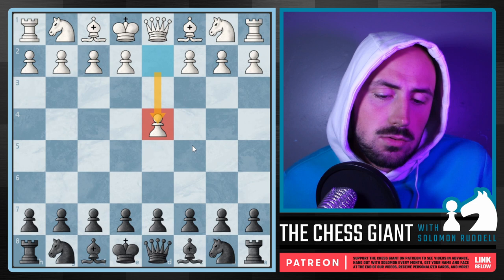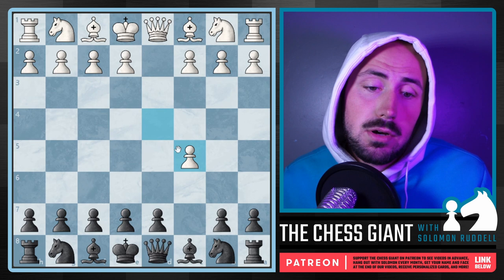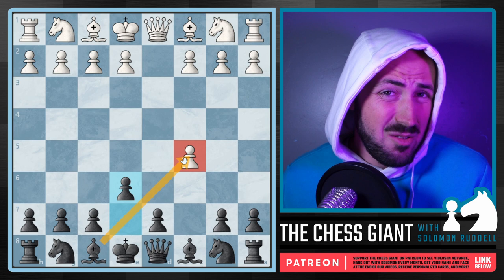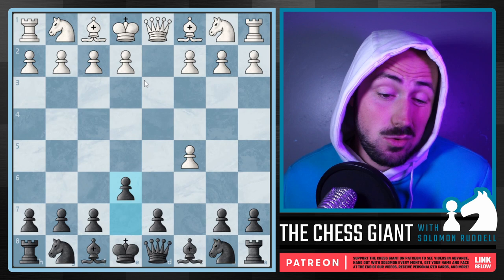What other options do we have for black against D4? I think an underrated option is actually the Old Benoni defense with C5, not the Benoni defense, but the Old Benoni playing C5 right away, putting pressure on D4. What I've found is that a good amount of players just take this pawn — if you want to give me a pawn, I'll take it. This is actually a mistake because they do get the pawn, but if they want to hold onto it, they're going to have to give up more than they get. We play E6, looking to capture back with tempo, especially because they gave up one of their center pawns for one of our flank pawns. If we take back on C5, we're going to be outnumbering white in the center two to one, which is definitely an advantage for us.